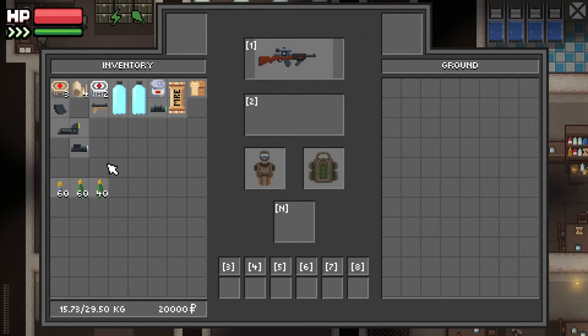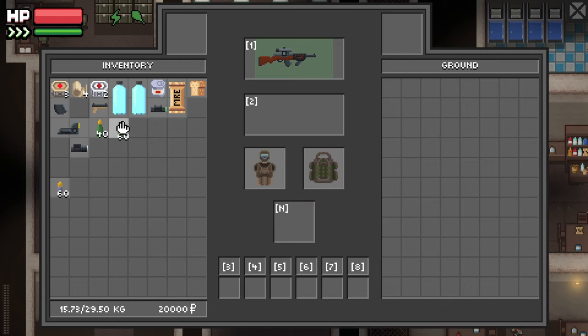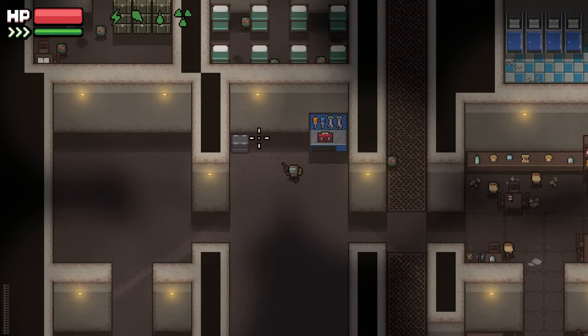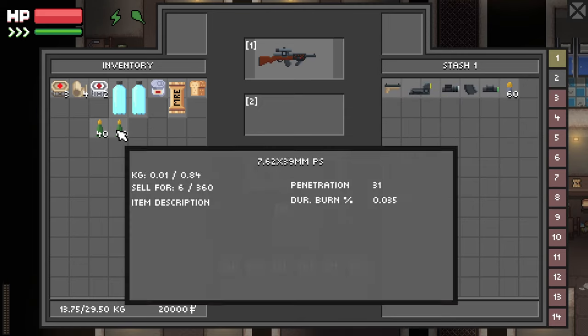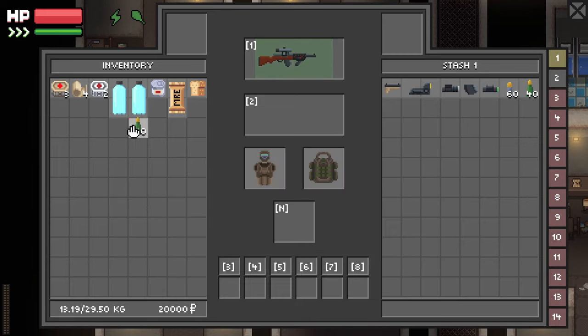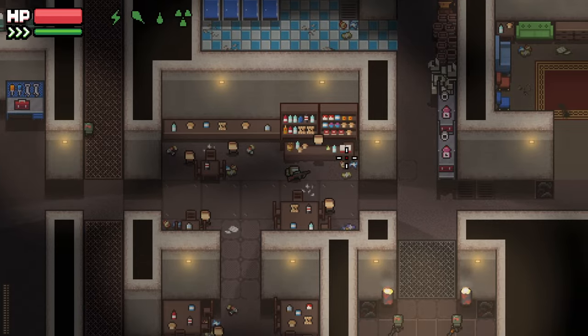I guess I have to equip my weapon. Got some bullets — 7.62x39 PS. This is very Tarkov. I should put away the stuff I don't want to bring into the raid. I can hold control and click to transfer stuff really fast. I'll be okay with 60 rounds. Let's go talk to the barman.